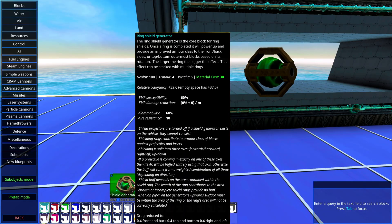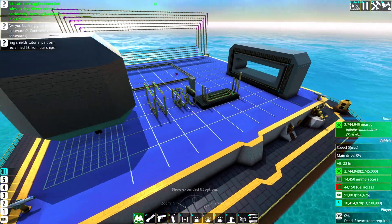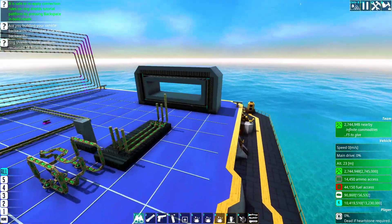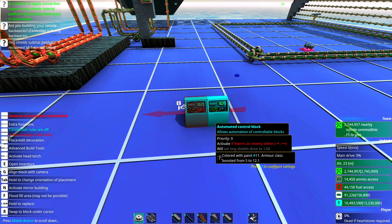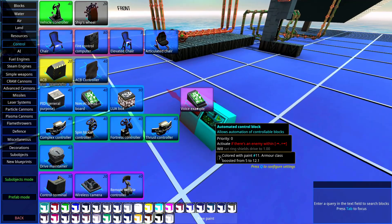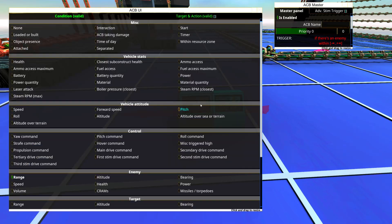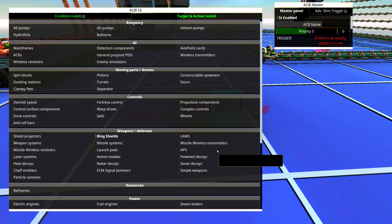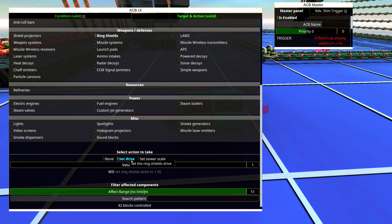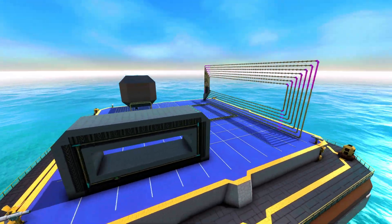If done right, ring shields have shown to be stronger than planar shields. The only caveat is that you can't have both — you need to choose. If you have ring shields, the planar shields will be disabled. Just like with planar shields, you should have a little automated switch using ACBs that, if there are no enemies, will turn off the shields, and if there is an enemy, will set the shields to derive to full. That will save you a lot of materials per second when you're not facing enemies.